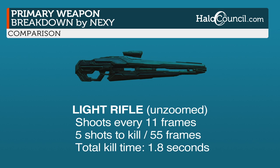Now for my favorite weapon, the light rifle — we're going to take a look at it when it's not zoomed in. It shoots every 11 frames. It takes 5 shots to kill, which equals 55 frames. So the total kill time is 1.8 seconds.